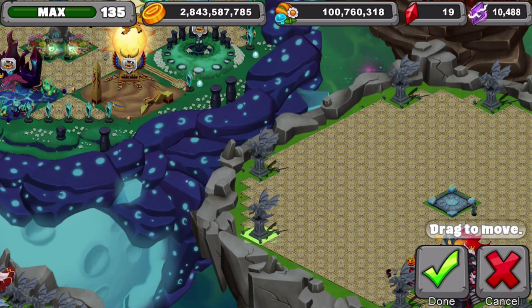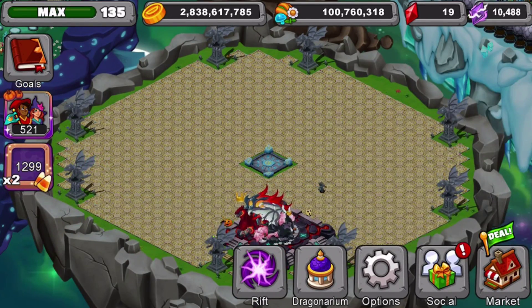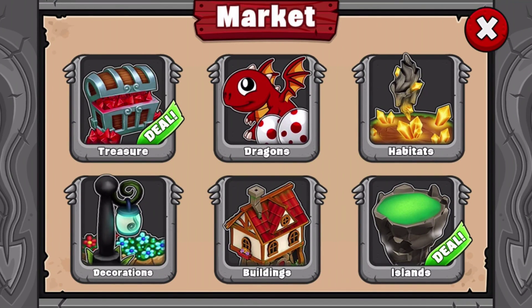Now we've got the statues done looking pretty cool. We're going to need a theme too, but I'm not going to get the theme today because I don't have gems — I don't have a candy theme yet because we just got the dragon.